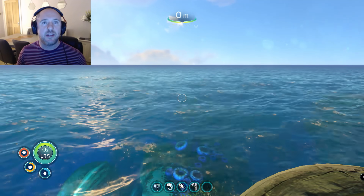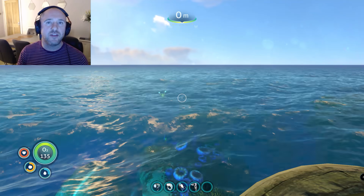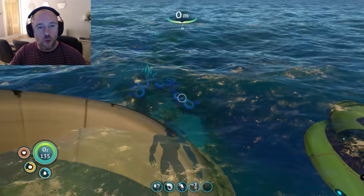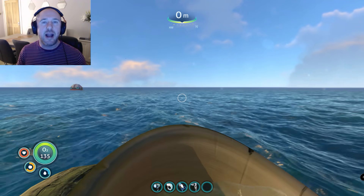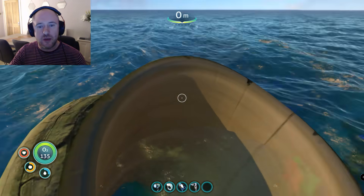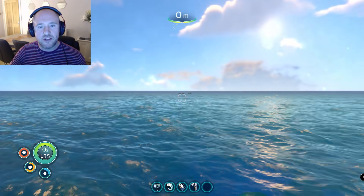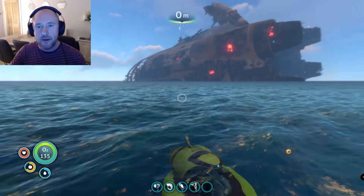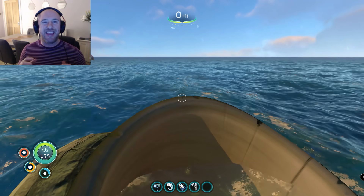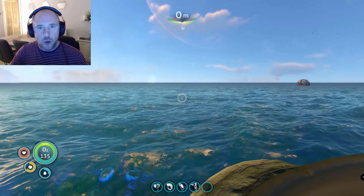There are two locations I'm going to take you to — the easiest one first. If you're not successful in getting all the frags there, then I'm going to take you to the second location. We want to start from ideally the center of the map. You can find this by going to these coral tubes — there's another set there, but it's this one here which is close to the Aurora.